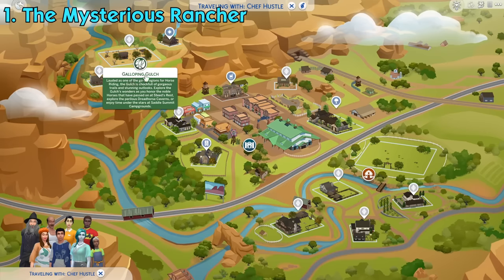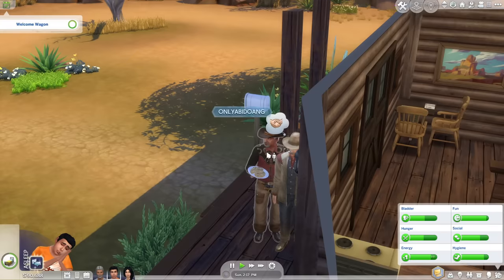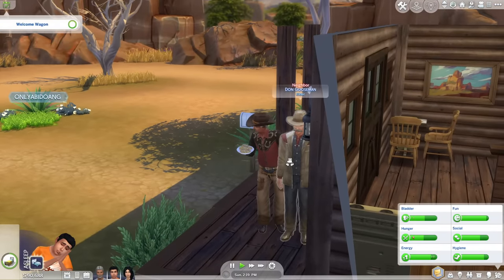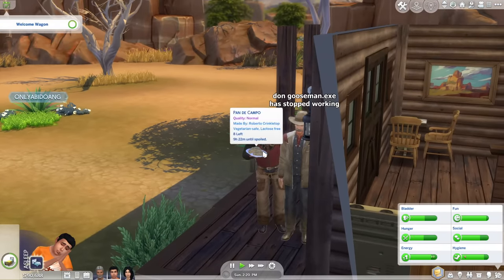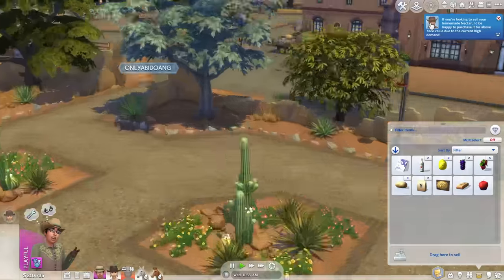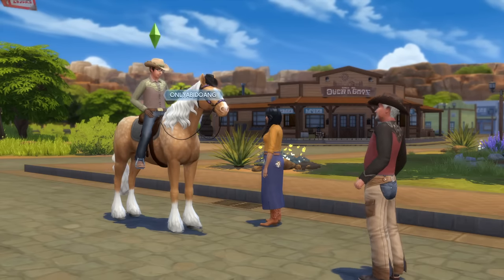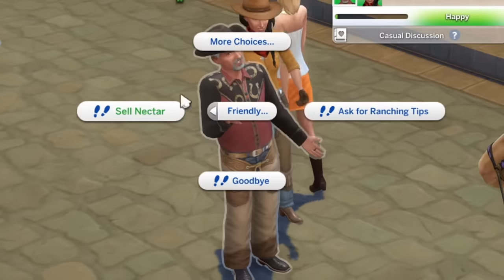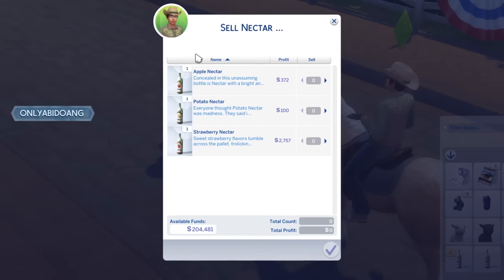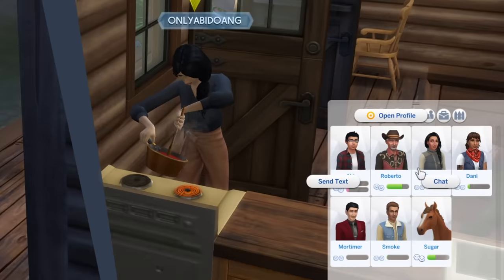Once you've moved into Chestnut Ridge, the new world introduced in this pack, you may be welcomed with a welcome wagon and one of your guests might be a sim called Roberto Prinkletop with Mysterious Rancher as their tag. To meet him regularly, he can be found in the new Apalooza district around the town's general store on Monday, Wednesday, and Friday. You may also be notified if you're around the area. When he's around, you'll be able to sell him bottles of Nectars at a higher price. He'll then leave the area in the evening and you cannot call him to visit since he's so mysterious.